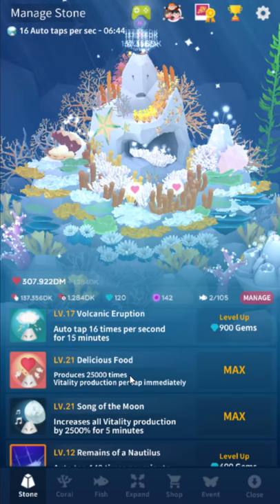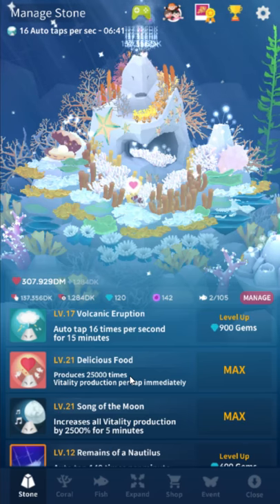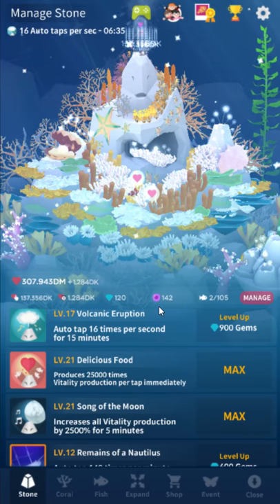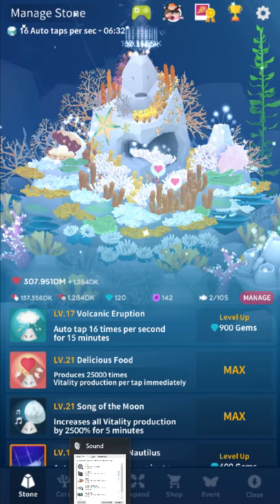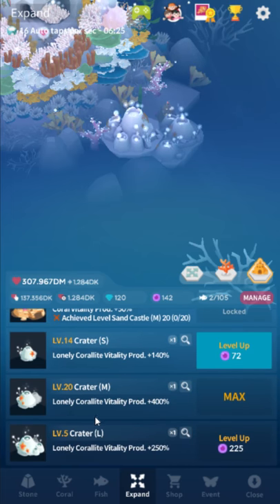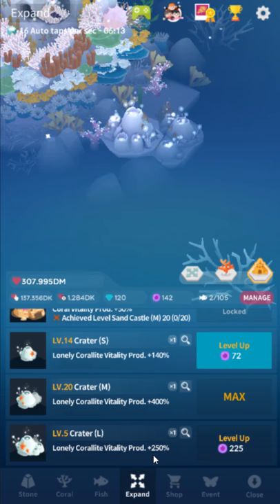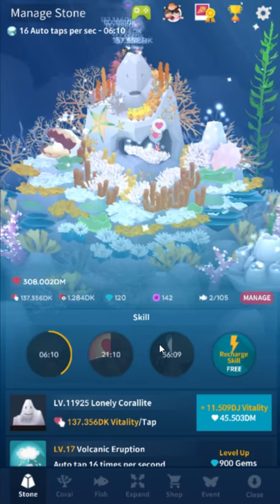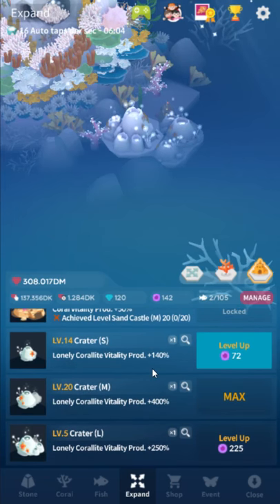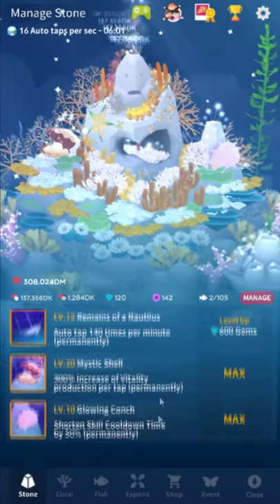So what you want to do is upgrade. What really matters is Delicious Food, Song of the Moon, and with your daily pearls you want to upgrade these craters. You want to get to level L crater as soon as you can because it's plus 50% vitality. As you can see here, I've got 800% extra coral vitality — so nine times as much, because this is the only menu in the game where it's actually additive when it says it is. All of the other ones are multiplicative — like this one is actually three times, not four times like it sounds.